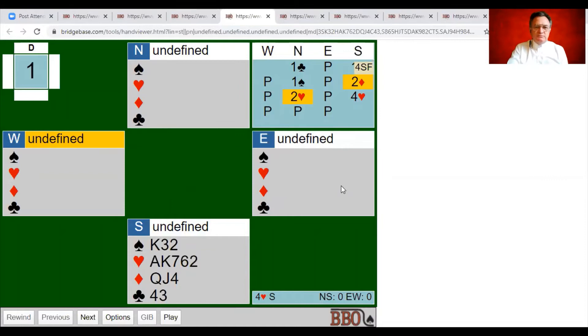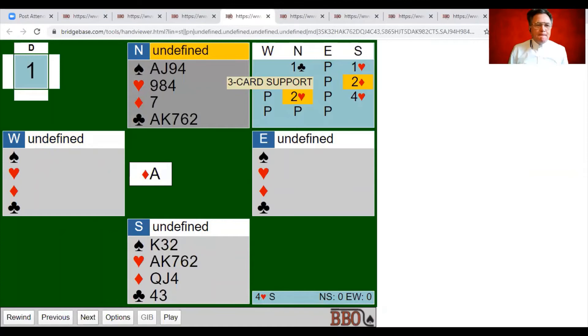South has a classic fourth suit forcing style of hand — bid two diamonds to say: tell me more. Have you got a diamond stopper? Have you got three-card heart support? Have you got extra length in your suits? Partner shows three-card heart support — perfect. Now we choose the five-three heart fit for game. Partner puts down a perfectly appropriate hand. Much rather be in four hearts than three no trump — three no trump would be a pretty poor contract with one diamond stopper.